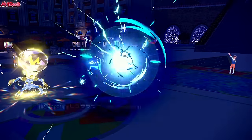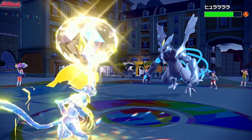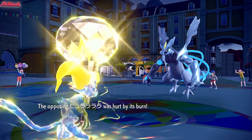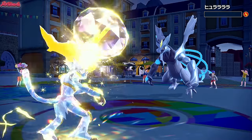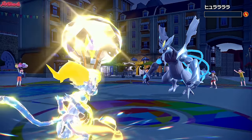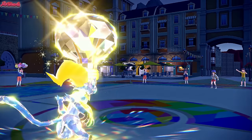They go for Fusion Bolt — they're not Scarfed because we do outspeed — and it doesn't do much damage at all. Fantastic. We have to be careful, but we go for Mach Punch. Mach Punch comes through, cleanly taking out the Kyurem-Black, which is amazing. Infernape coming through for us right now — what a legend.